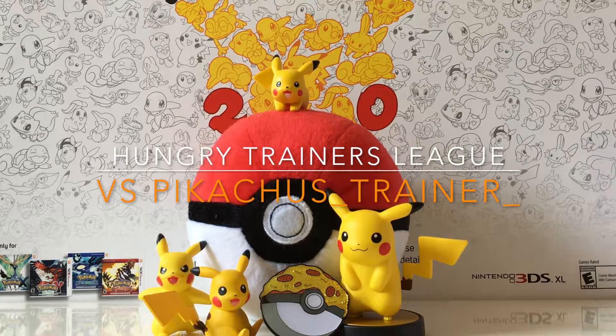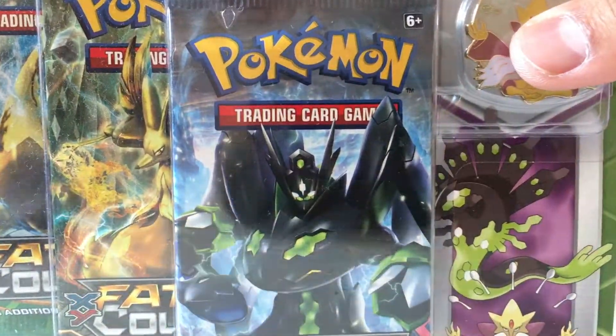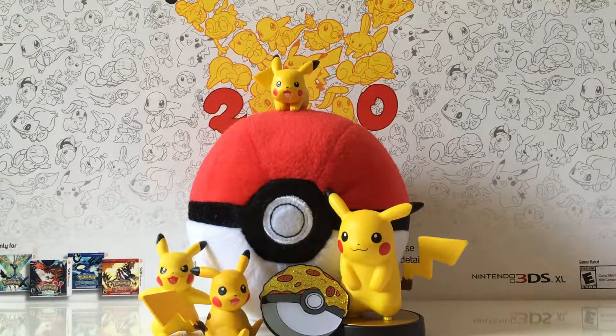Hey there YouTube, it's Burgasaur back with another Hungry Trainers League video. I'm battling my good friend George, Pikachu's trainer, and as you can see I'm going to open up this Fates Collide pin blister pack.